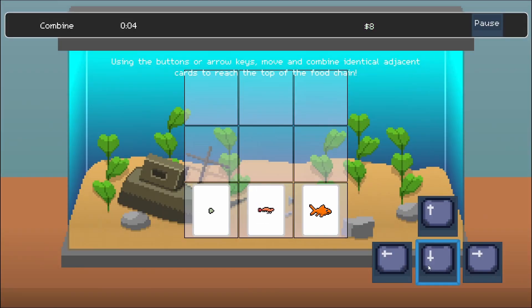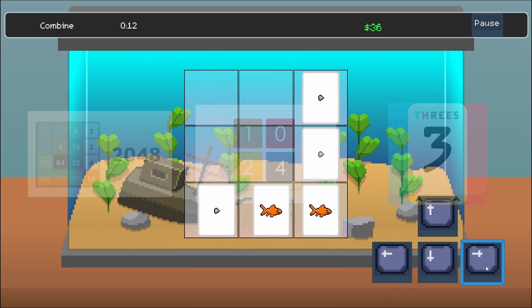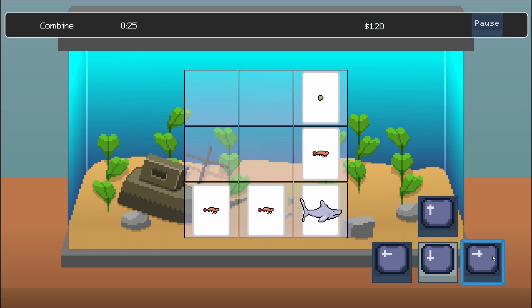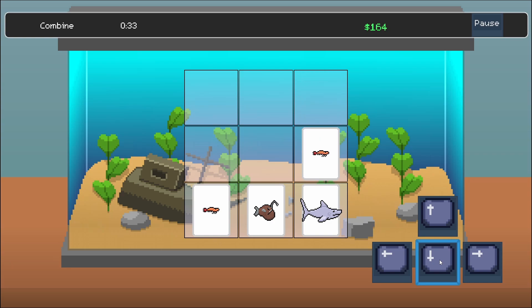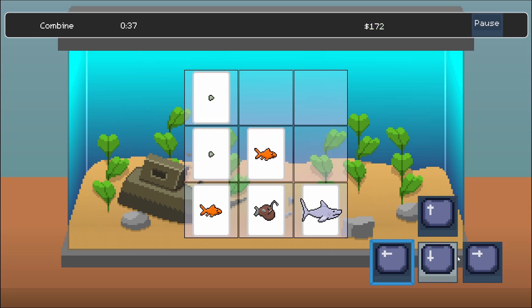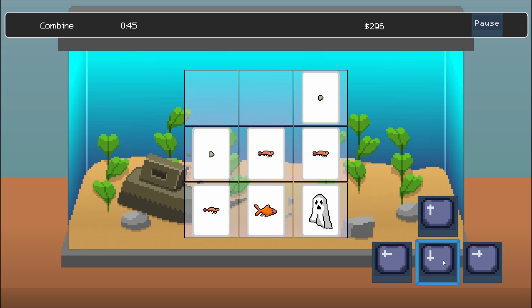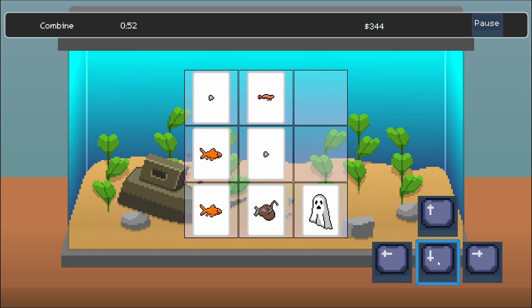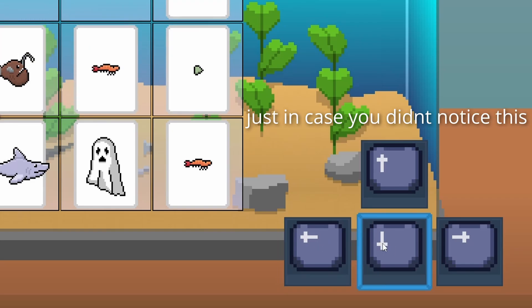The next one is basically 2048 — or 1024 or 3s, whoever came up with the idea of combining adjacent cards in a grid first. You input a direction and all the squares in the grid move that way; if they move into a space with a tile of the same value, they combine into a tile of greater value. You continue until you reach some maximum value, with a new tile appearing each move. If you don't plan properly, you can end up with an unplayable board and lose. An issue was that the entire game was fully playable using only the mouse, so I added on-screen arrow keys so the player doesn't have to suddenly use the keyboard if they don't want to.